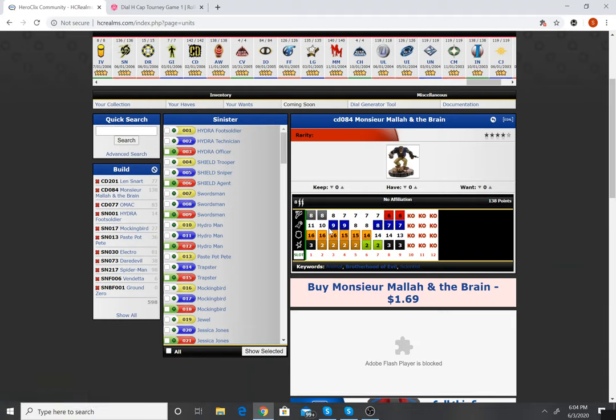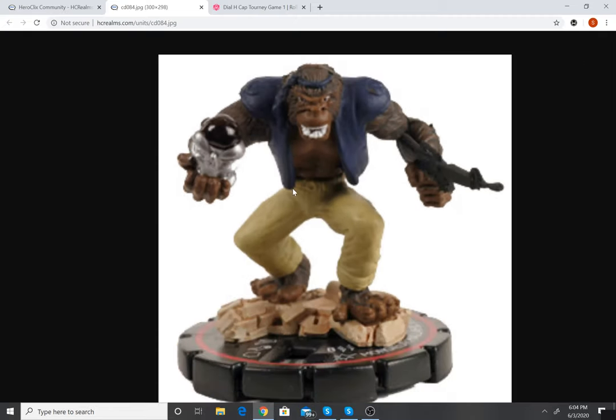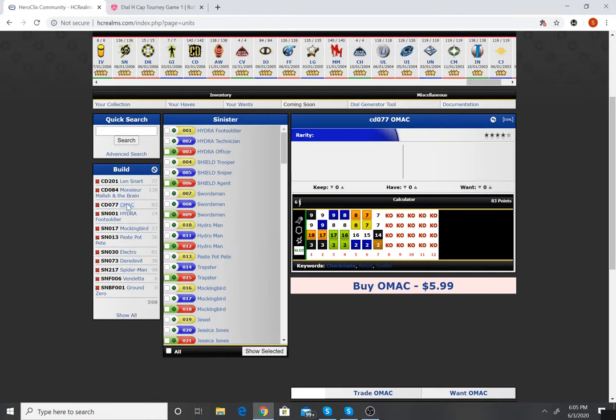Second up is my big bruiser — he's got an 11 attack, three damage, Running Shot, eight range, two lightning bolts, Penetrating/Psychic Blast sprinkled throughout, late-dial Flurry, Outwit, Perplex, a little Exploit Weakness. Mostly two damage which is sad, but when he does have three damage he has Outwit with it. This is Monster Mallah and the Brain — for the record, Mallah and the Brain was my favorite cartoon show as a kid.